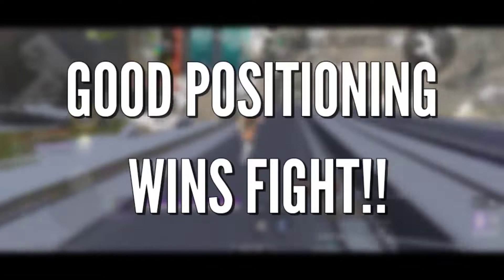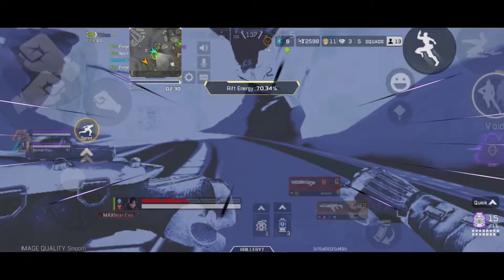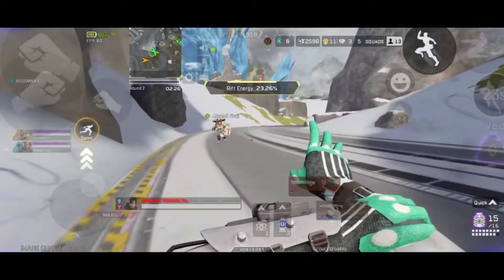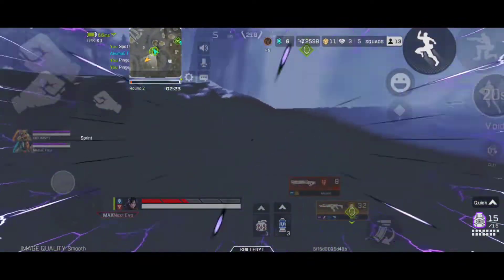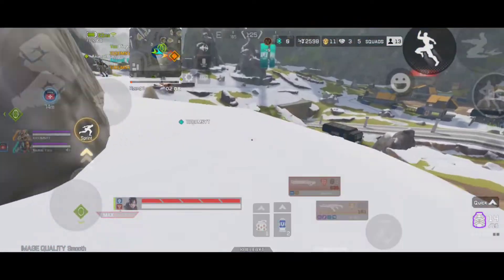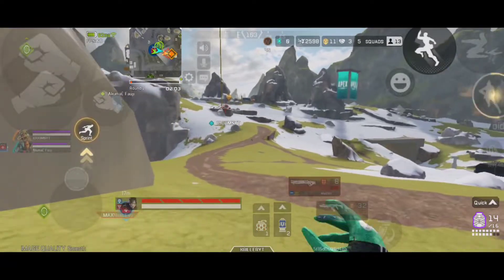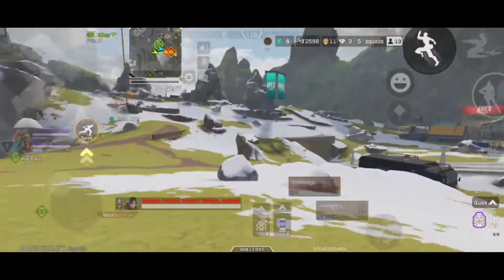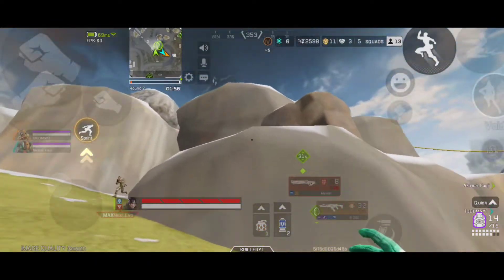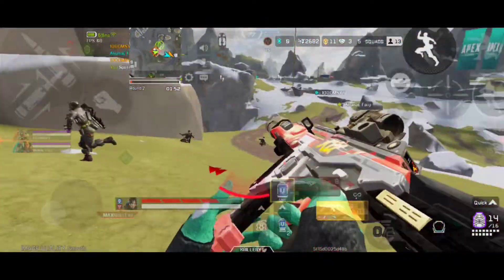Good positioning wins fights — always keep this slogan in your mind while playing Apex. Good positioning means three things: an advantageous vantage point on your enemy, multiple options for solid cover, and a fall-back and heal route if things go wrong. If any one of these is absent, you're not in the best position. Legends with team repositioning abilities — Ash, Valkyrie, Horizon, Octane, Pathfinder, and Wraith — take responsibility for this. A few legends are still not available in the mobile version, but as they come, keep them in check.